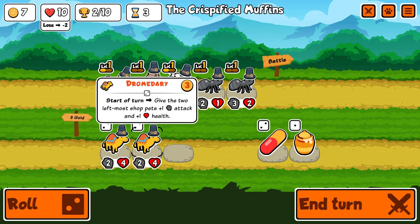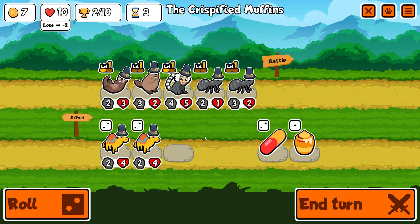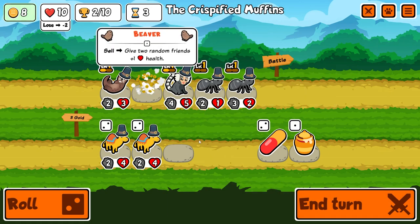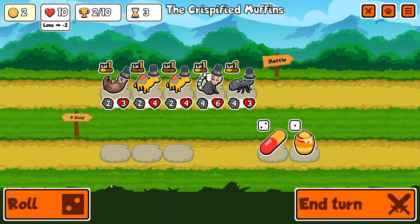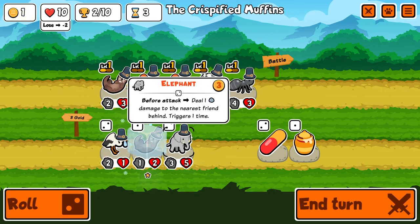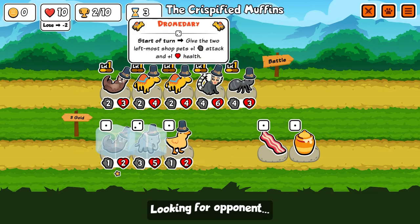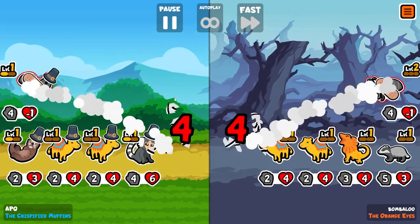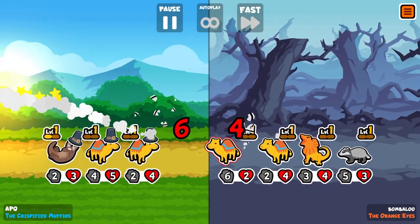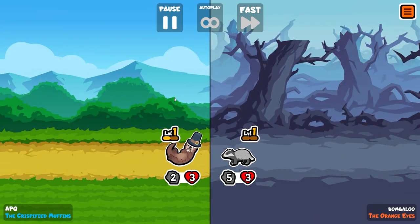There are two drone druids here which will give the two most left-slotted pets plus one attack and plus one health. Let's do this — freeze you, freeze you, re-roll. That's gonna buff those right at the start of the next turn which could be kind of cool. I'm obviously not gonna keep them frozen forever but it could be a little bonus thing. Definitely should have merged these though.